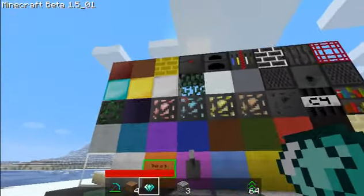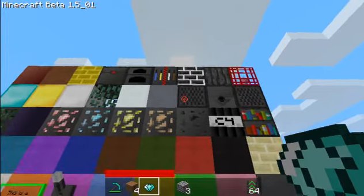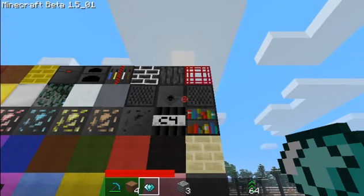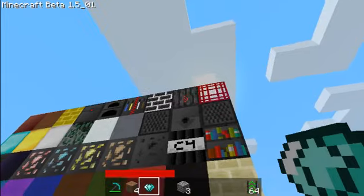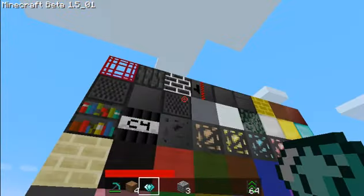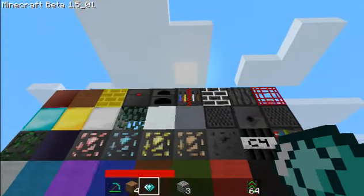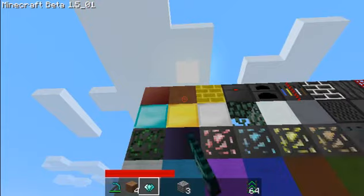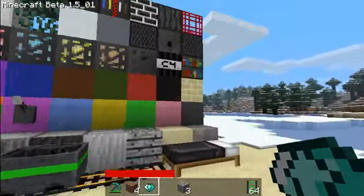Then we've got leaves, snow block, clay block. One of these is a jukebox and one of them is a note block — the only difference at the moment is that the jukebox has a line on top of it where you put the disc, so I might have to change that. The dispenser is in the middle. We've got a spawner. That is a jack-o-lantern — I'm not sure which way it's facing but it's supposed to be a jack-o-lantern. Bricks. And we've got the nether items — I'm still going to edit soul sand because it's a bit orange at the moment.